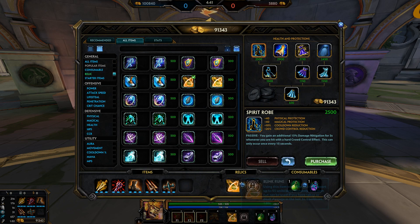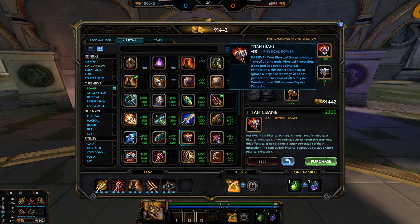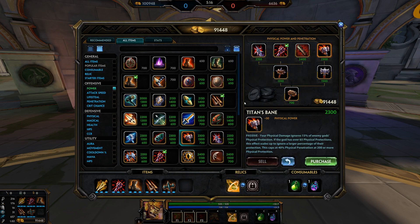For your second relic, after Blink you would get Beads, and if you got Beads early you'd get Blink second. These are the only two relics you pick up on Humbats. General building guidelines: try to achieve 40% cooldown — don't go much over cap, about 10% over is fine but any more and you're wasting gold. Prioritise power and flat pen if you're diving the back line, or percentage pen like on Titan's Bane if you're fighting front liners.